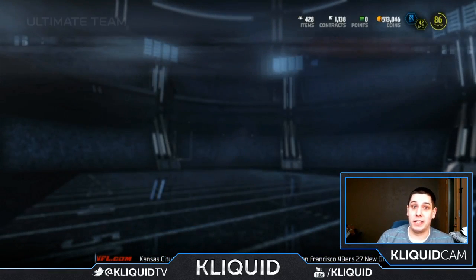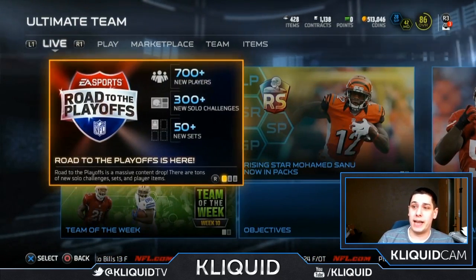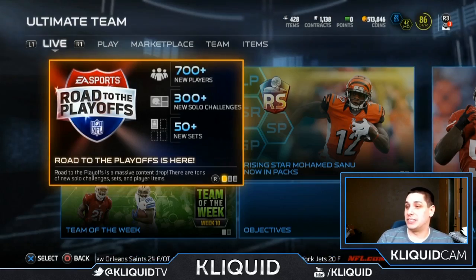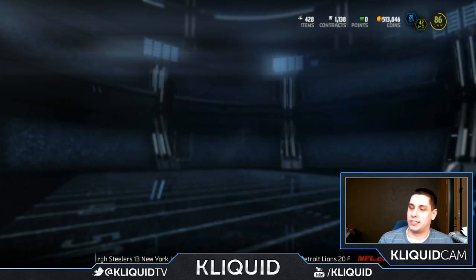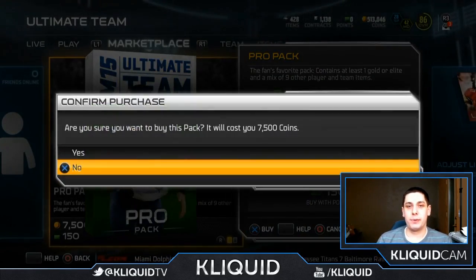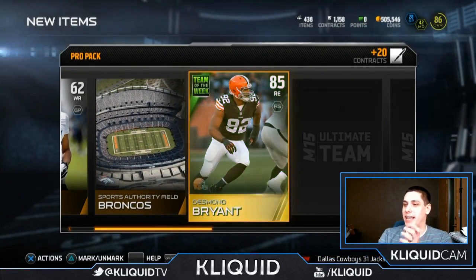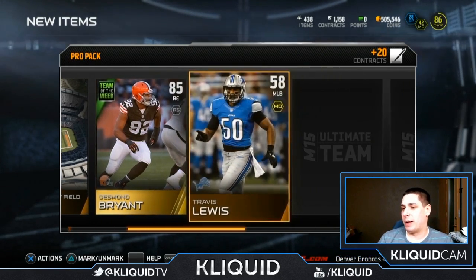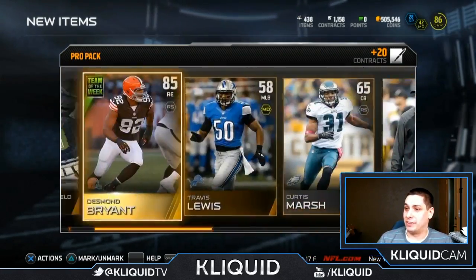Sorry I wasn't able to find any of the Dez Bryants — they just aren't on the auction block right now, which shows how rare it is to pull those items. The Odell Beckham has only one up right now and I saw it going for around 470,000. So to do this collection it is going to cost you quite a bit. Anyway, let's purchase a few pro packs and try and pull some of these. The very first thing we get is a Desmond Bryant — that's pretty good timing. I think it's probably one of the cheapest Team of the Weeks at the moment, but I'll certainly take that. It at least pays for the pack.